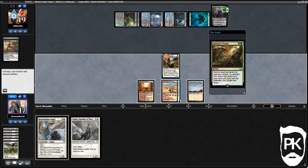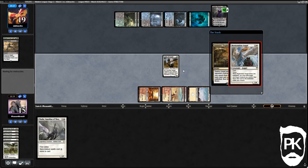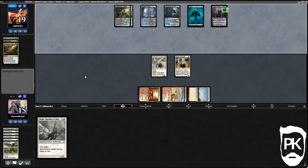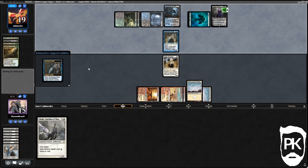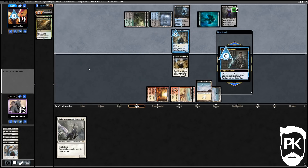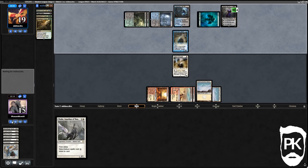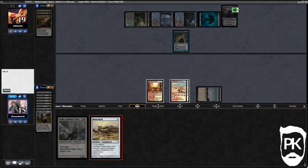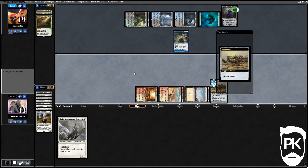Looks like they do have removal. We flicker the Giver with Restoration Angel — but on the downside, the Giver can't give the Angel protection back during their turn, so if they crack a fetch into a Push we'd lose the Restoration Angel. We lost the Restoration Angel anyway. They Fatal Push our Giver too. Rest in Peace would have been literally the best card in the world against their deck. Batterskull is not the worst card here though.